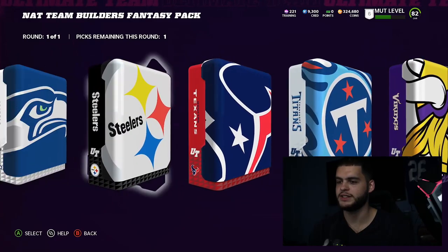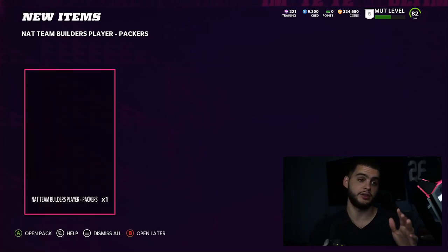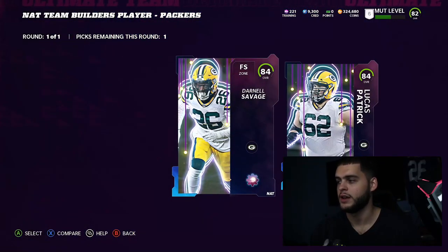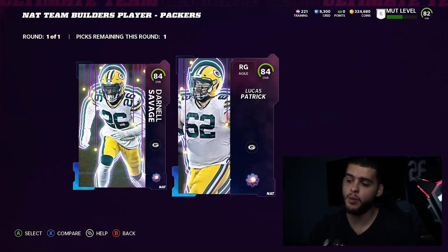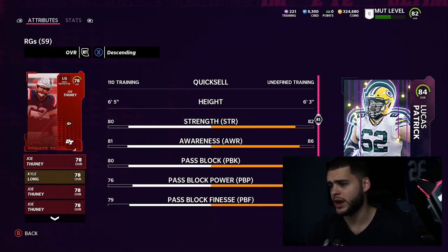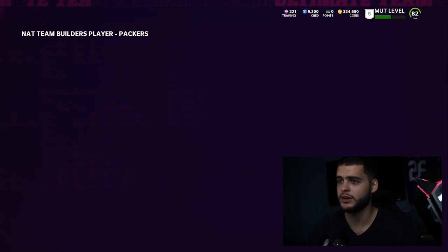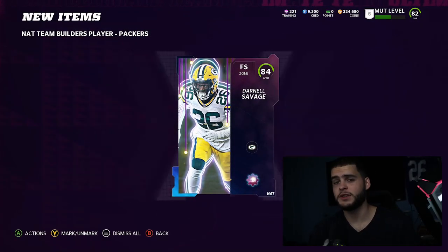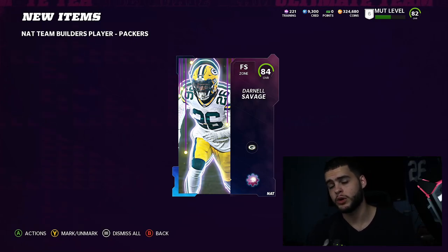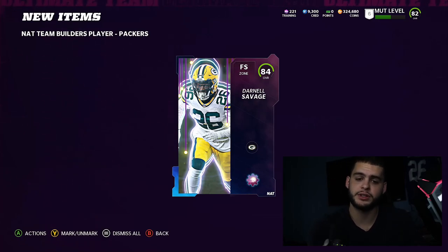I'm going to go ahead and take the Packers pack for Darnell Savage. Opening the pack now — I forgot you could pick one of each. Lucas Patrick isn't bad as a guard, solid right guard, but I liked Darnell Savage. That's the guy I picked and I'm going to fit him into the lineup. Hope you guys enjoyed today's video. If you have any questions about who you should take, let me know down below. Hit subscribe, turn on notifications, comment 'Poodle Squad,' and head to MuttReserve for coins. Peace!